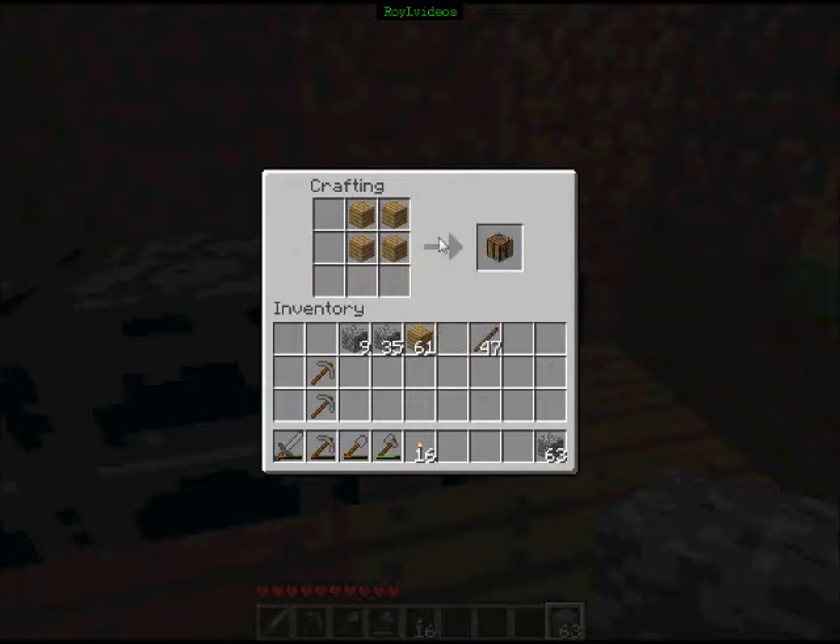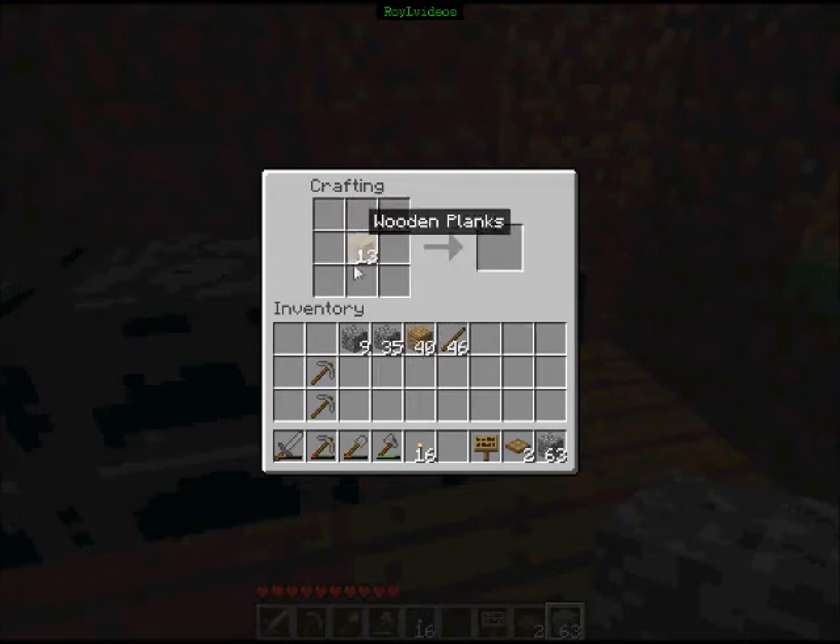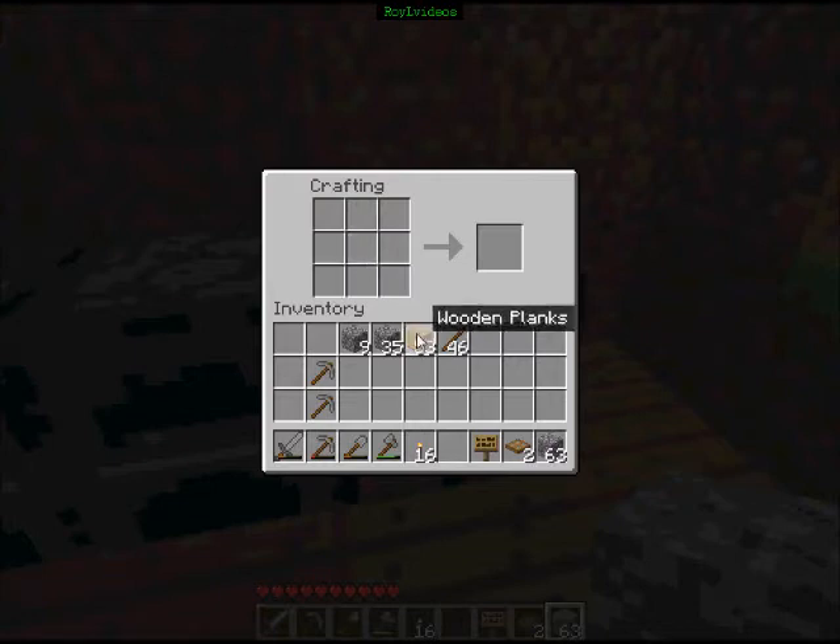I can also make a sign. Oh, this is a trapdoor right here — they're interesting tools. And this is how you make a sign right here, just like that. And this is how you make a door, just like that. Of course, you want to know how to make the crafting bench — there you go. And that's how you make a stick.